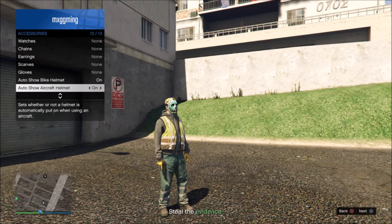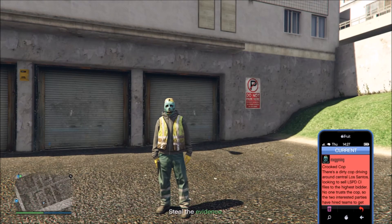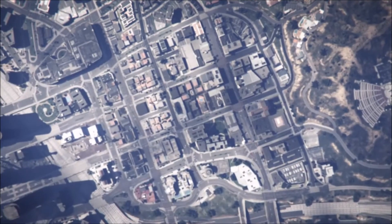After you do that, all you have to do is do the same thing to show aircraft. Then pull your phone up, go to the current job, and click the job. I'll come back at you guys when I load into online.